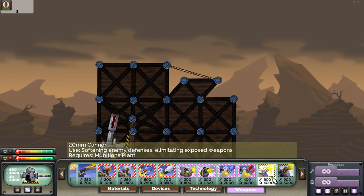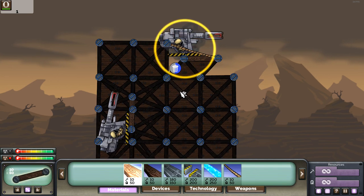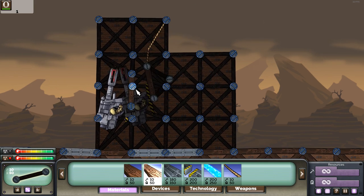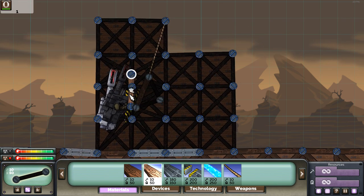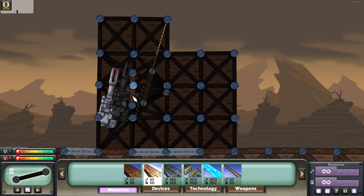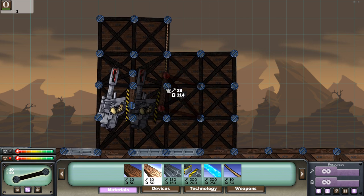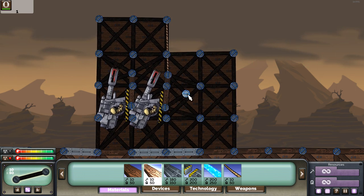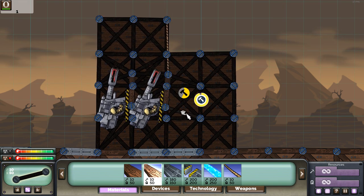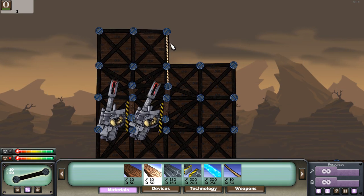Then you can just take it, put it right here, grab a rope, put it there, grab a cannon and place it there. Take this, connect it, reinforce it, and delete that because it's useless. Then just reinforce this because you really don't want this collapsing on you because that would be sad.